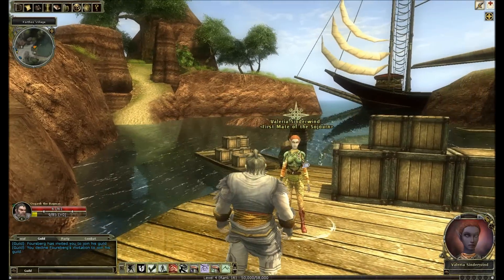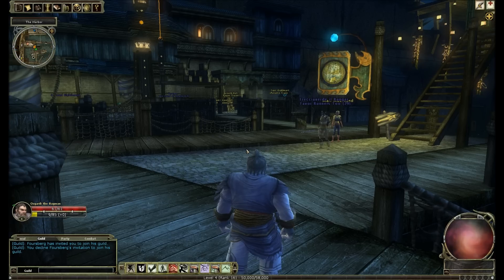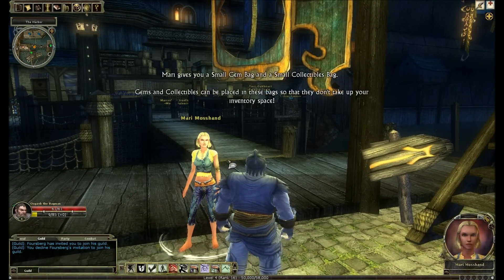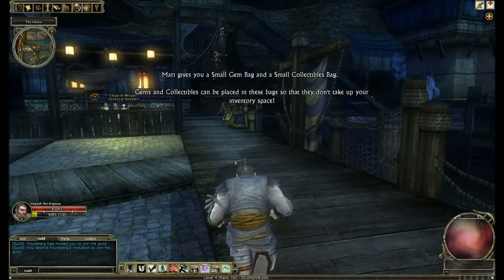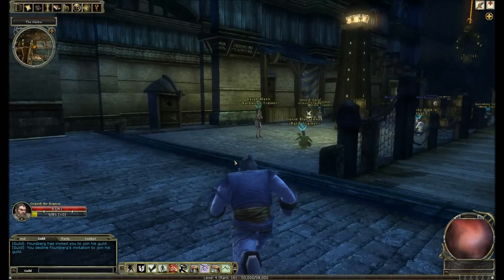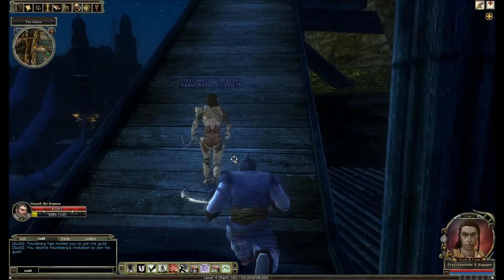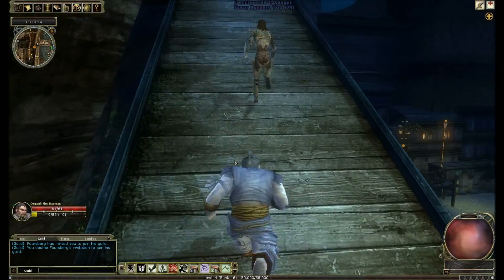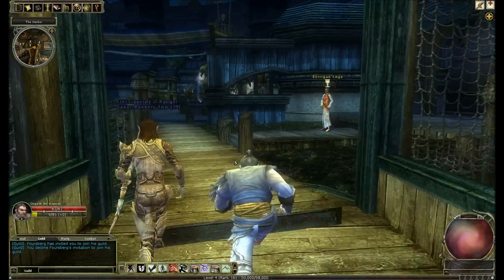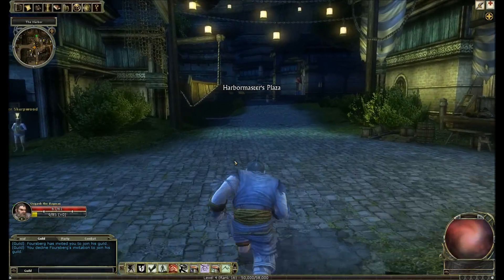This is a little chap I've just made, and he's in Korthos, which is the starter island, and he just gets on the boat to Stormreach. And everybody knows about this one here, Mary Mosshand. She will give us a small collectible bag and a small gem bag. This is a monk - I picked this because they're a little bit faster on their feet. The small collectibles bag she just gave me has 12 slots, and the small gem bag has 6.